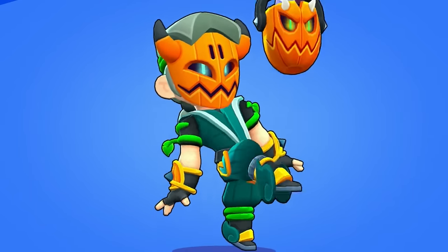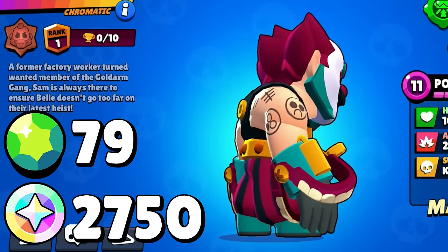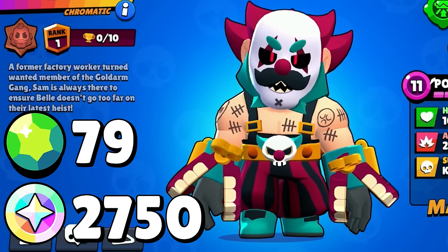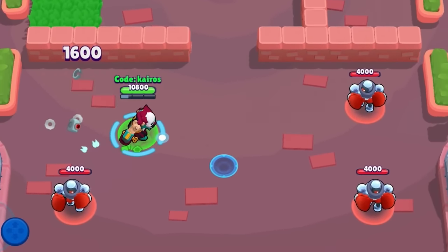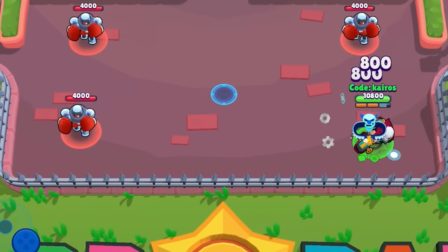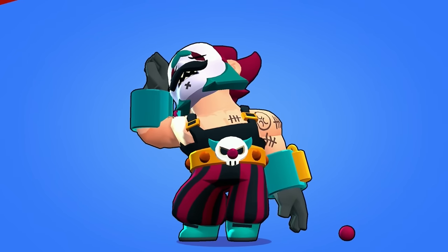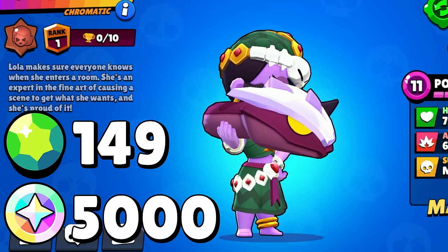His trick-or-treat basket is filled with shurikens, and it actually falls apart when he loses. Up next are the Bizarre Circus skins releasing early November. First up is Dark Clown Sam, costing 79 gems — this has no right being this creepy, it is nightmare fuel. He attacks with his dark clown teeth and fires those teeth at enemies with his super. His winning animation is nightmare fuel, and his losing animation is slightly less so but still nightmare fuel.